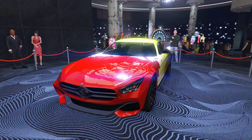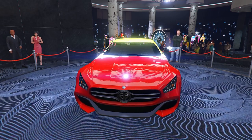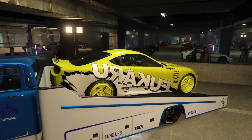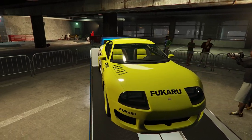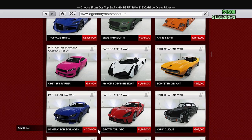Our podium vehicle of the week is the Schlagen GT — a very nice vehicle. Head over to the casino and try to win it this week. We also have the prize ride of the week, which is the Jester Classic. All you have to do is place top one in car meet races four days in a row.